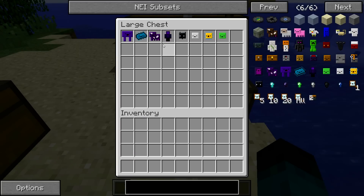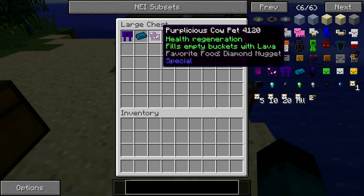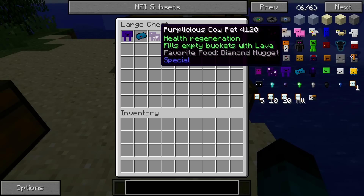The purplicious cow pet's favorite food is a diamond nugget. It gives you health regeneration and fills empty buckets with lava. He'll always keep you on regeneration and fill your buckets with lava - very handy if you hate collecting lava manually.